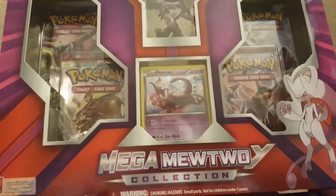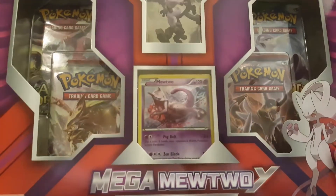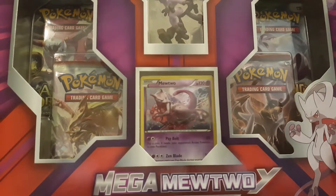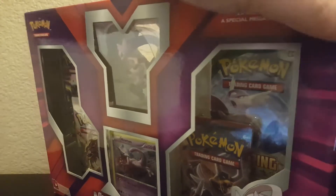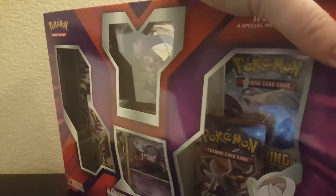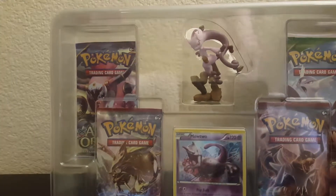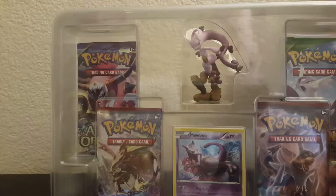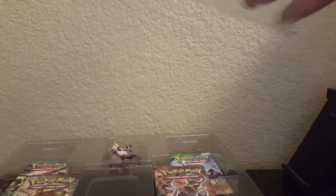Okay, actually let's look at the box. Mega Mewtwo Y collection — you get this cool promo Mewtwo with Psybolt, which I believe is his move in the actual game, maybe. You also get Roaring Skies in here, which is something I've never opened before, or Ancient Origins — I don't know, I've opened Ancient Origins. So you get a detailed figure, Mega Mewtwo, promo card, four TCG packs, and a code card. I really like the figures — I think they should always do these and do more of them.